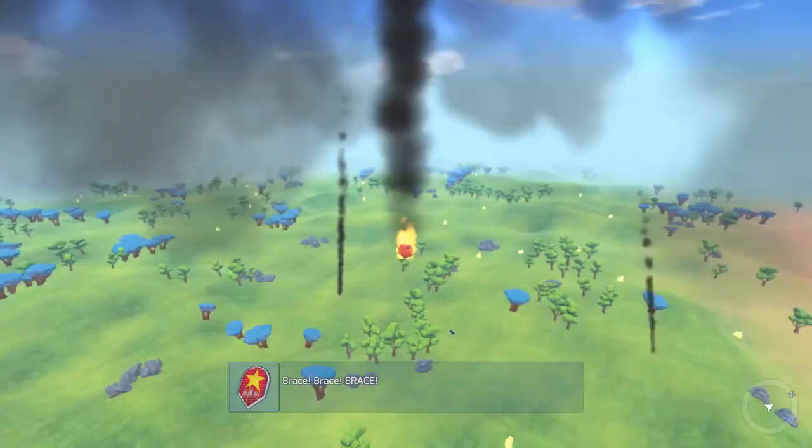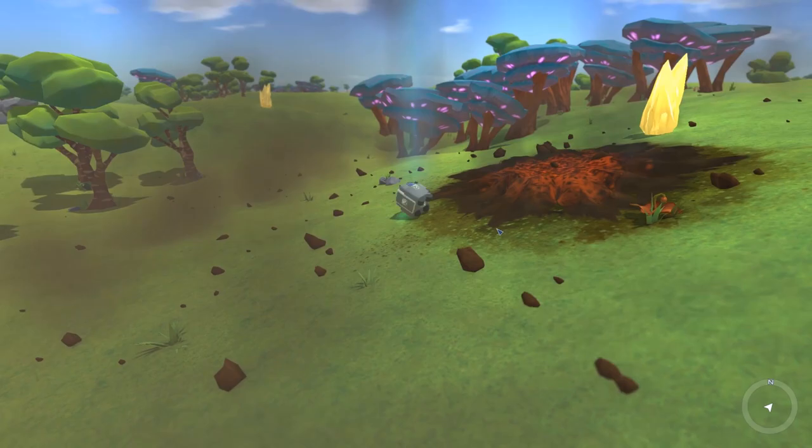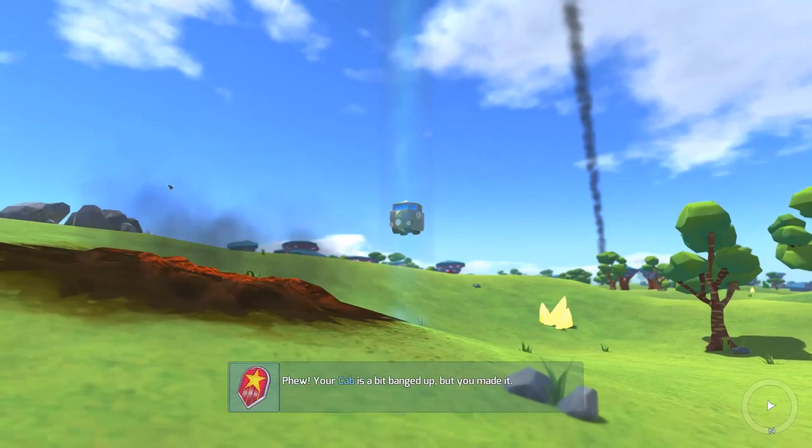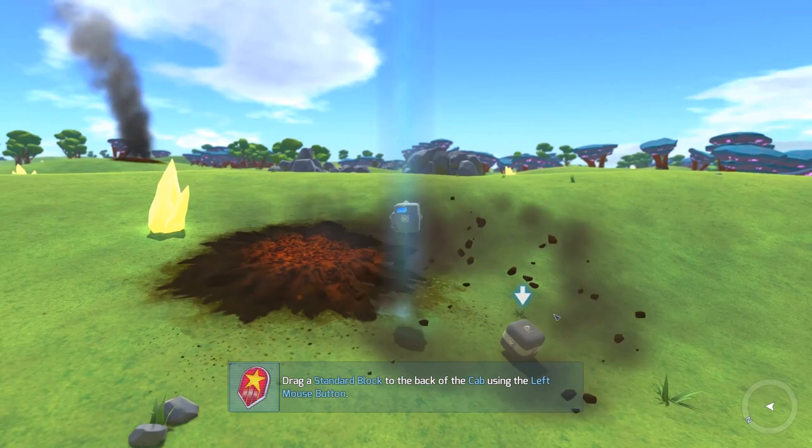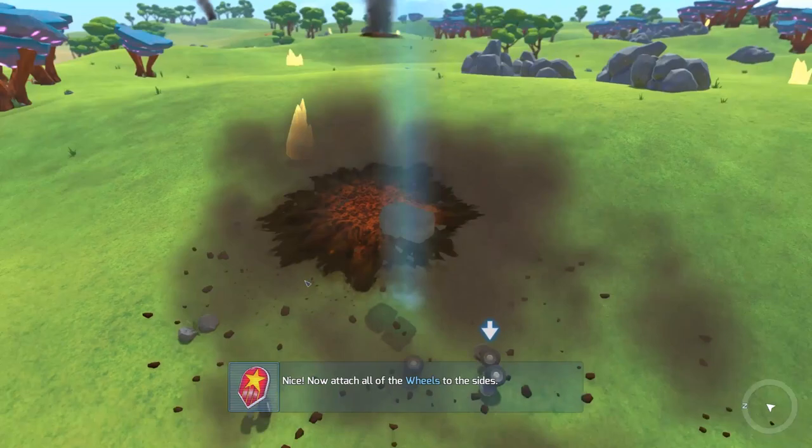There's my little cab — it's just one little cab. Look how tiny. 'Your cab is a bit banged up but you made it. Protect it at all costs' — so if this blows up, you die. Click and drag the mouse to look around. Drag a sand block, put it on here. So yeah, it's just like Legos — you can just make whatever you want, and that's what I like.